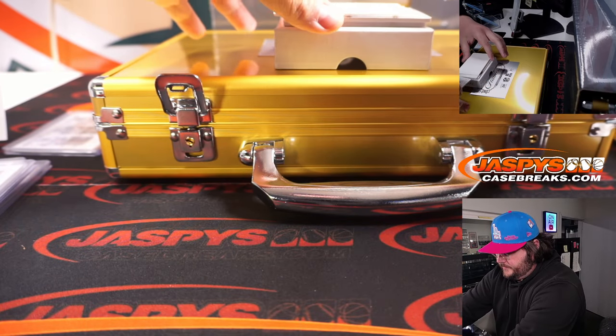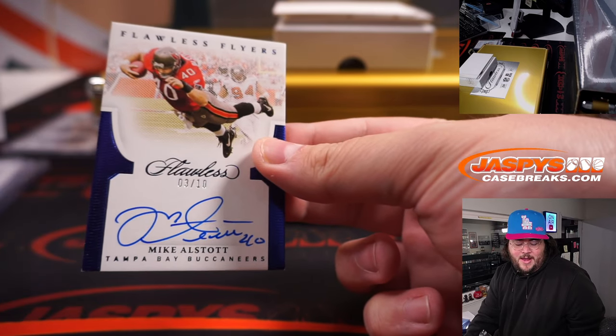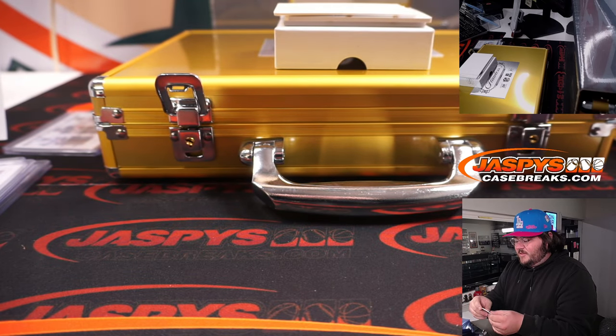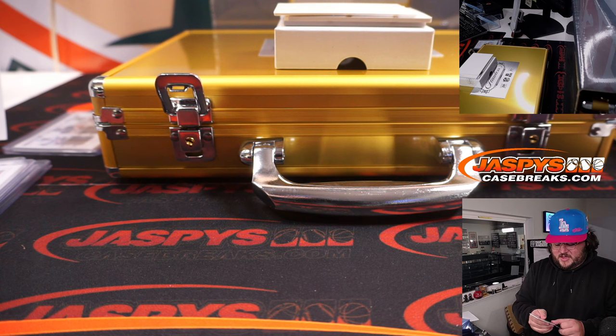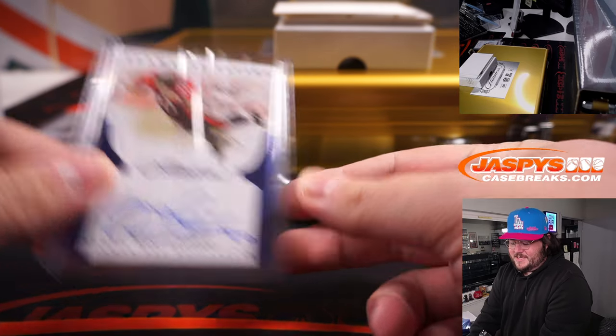Very nice looking picture — Fearless Flyers, 3 out of 10, Mike Alstott. Tampa Bay Buccaneers bought straight up by Matthew S. One of the coolest cards I've seen from this product so far — mid-air, 3 out of 10, Mike Alstott.